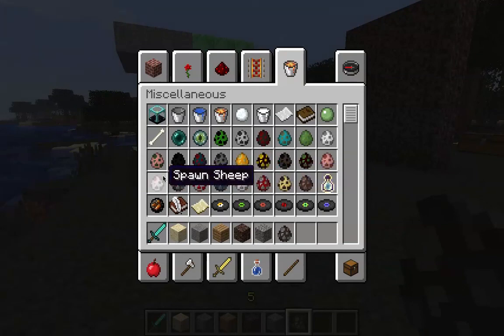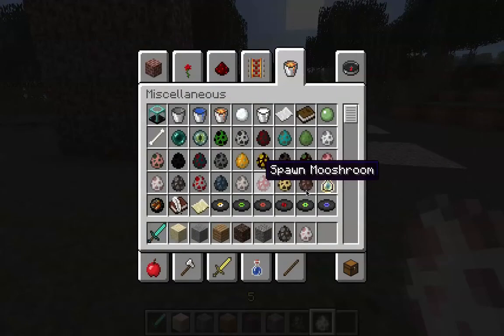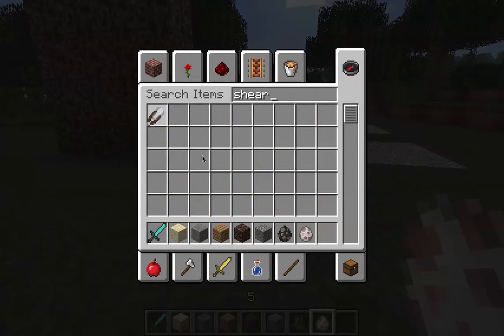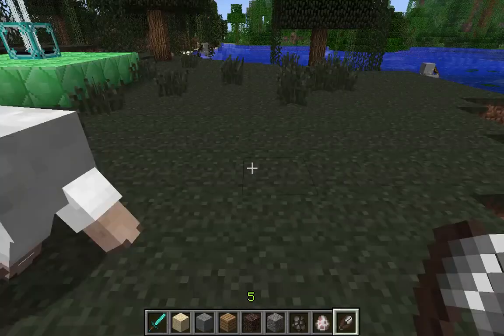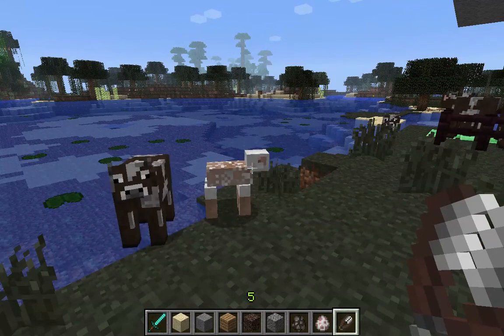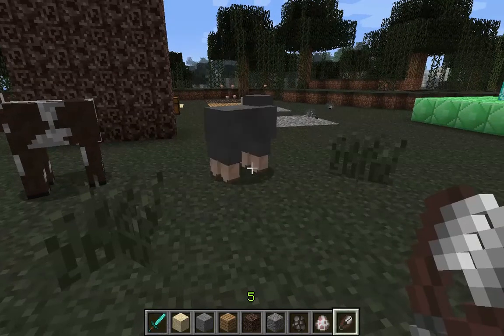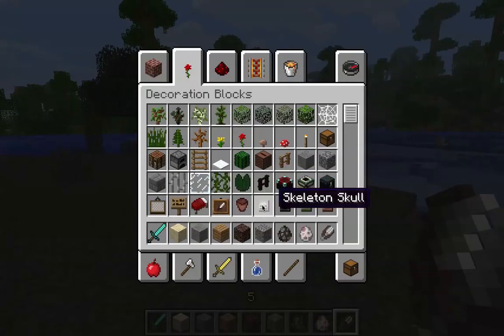The next thing we're going to spawn is a sheep. And there's a new sound for shearing wool off them. If I can find the shears — let's just look them up. You hear that? You heard that little clickety sound of the sheep. I'll do it again. You heard that clickety? So there's a lot of new sounds implemented in this Minecraft. There's also a lot of skeleton sounds, which we're going to go do right now.